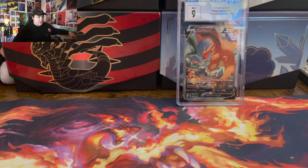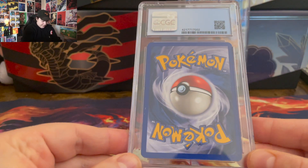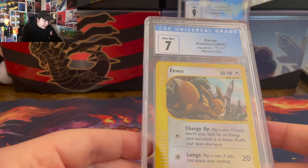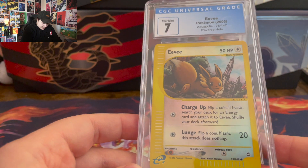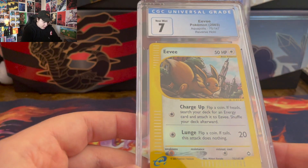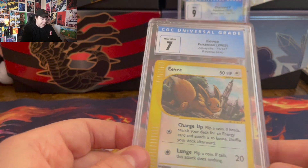Next up should be another Charizard or the Eevee. I expected that — it has some wear and tear on it. But a 7 is not bad for something from 2003. Eevee from Aquapolis, reverse holo.